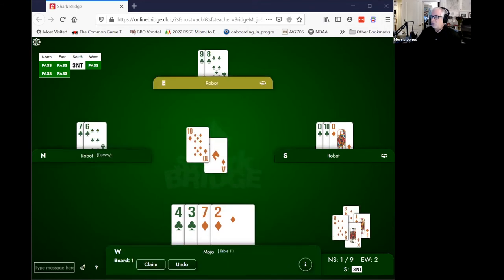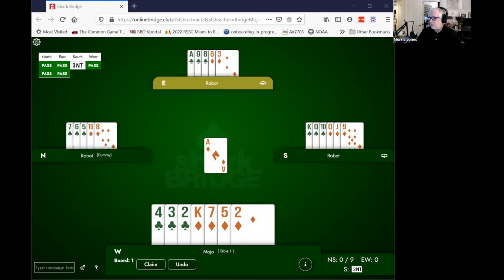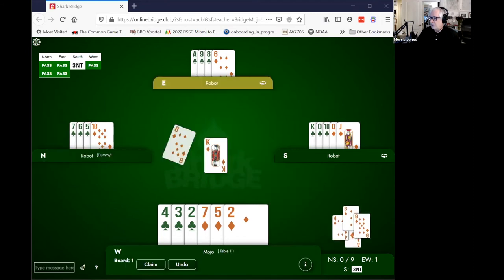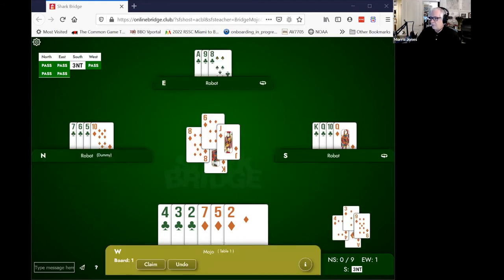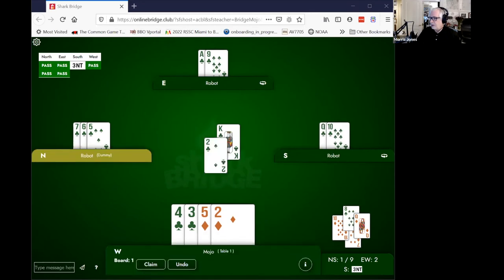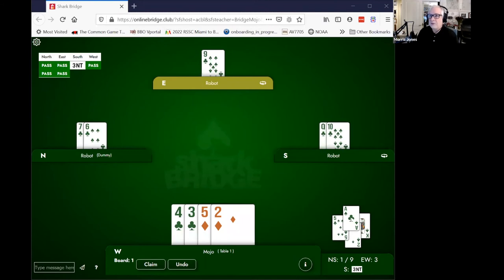Let's look at what would have happened if I hadn't led fourth best. Say I led my ace — it's going to win — then I play my king, because it's going to win too. I want to set up my little cards, so I play another one and make declarer win their card. Now when my partner gets in with the ace of clubs, they have no diamond to lead back to me. If my partner has the only entries of the two of us, I need to leave partner with a card in my suit that they can lead back to me.